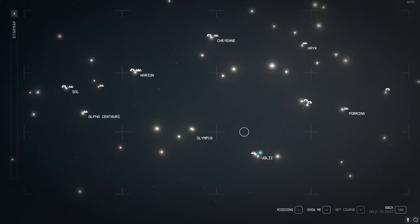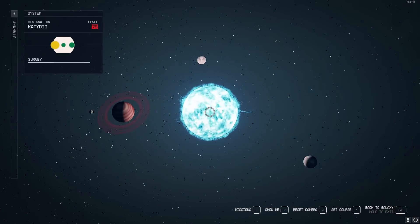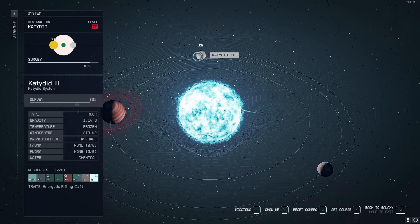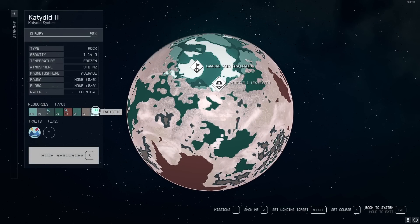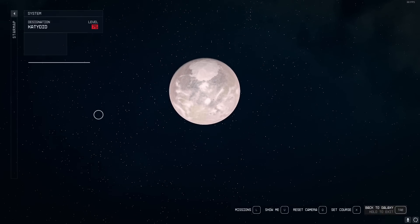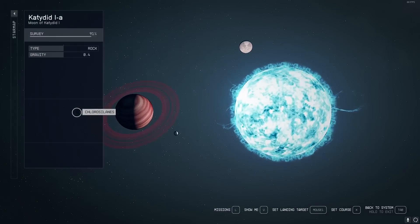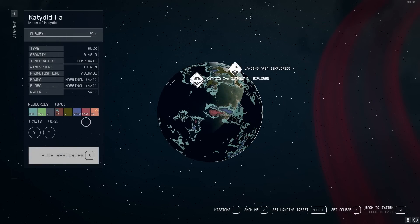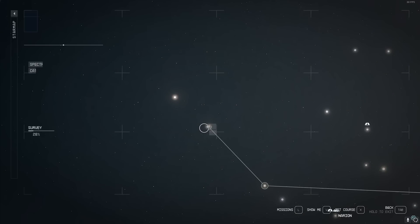Another endgame planet to the bottom right is Katydid. It has a planet that has Indikite on it, which is used for Indikite wafers, which are used in a lot of endgame things. It's used in multiple videos to farm XP — it's just a really good resource. There's also a planet nearby where you can ship helium from the air, and you can also get uranium or something else there while you're at it.